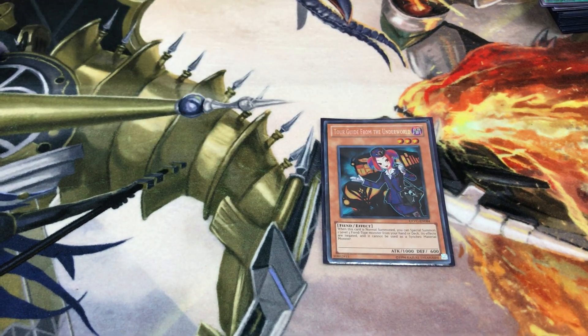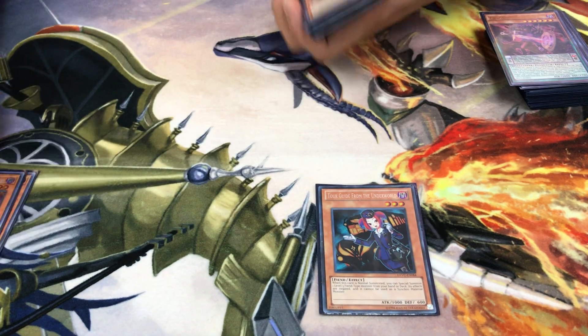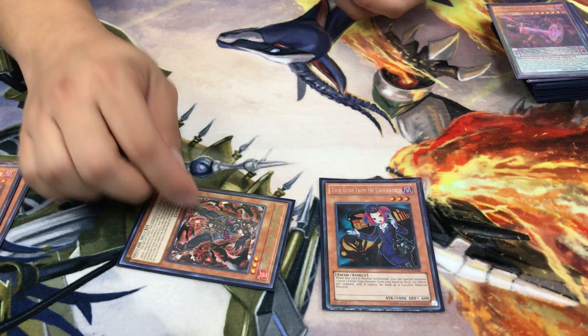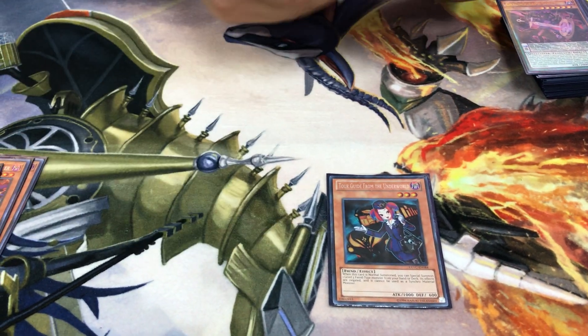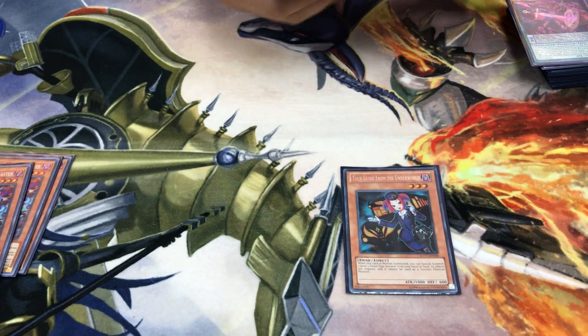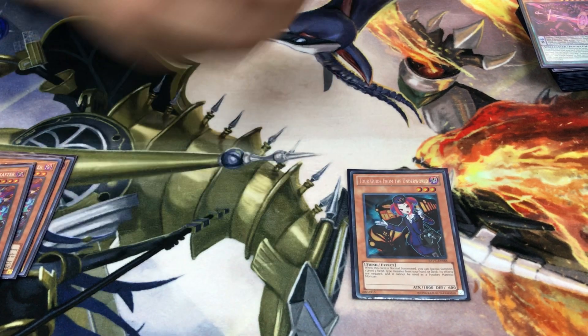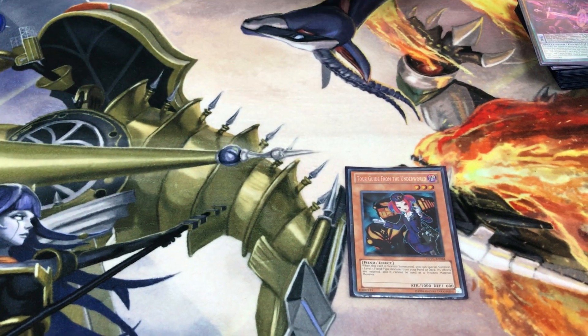One Tour Guide from the Underworld, because everything in this deck is a level 3 fiend — including the spirits. You can summon it to blow it up, summon Lilith for 2000 attack, or summon the dark spirits and get them to the grave immediately to set up the looping plays.